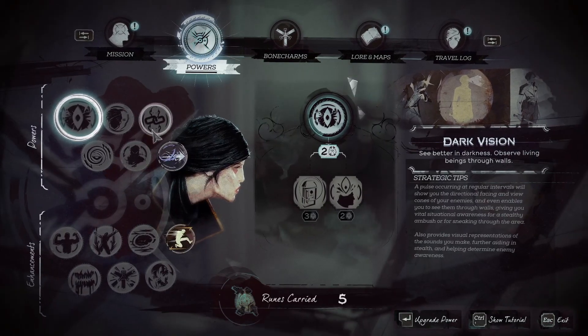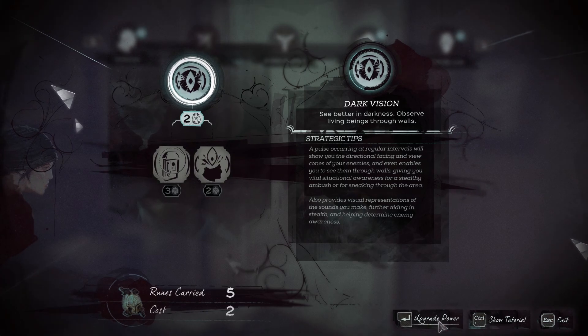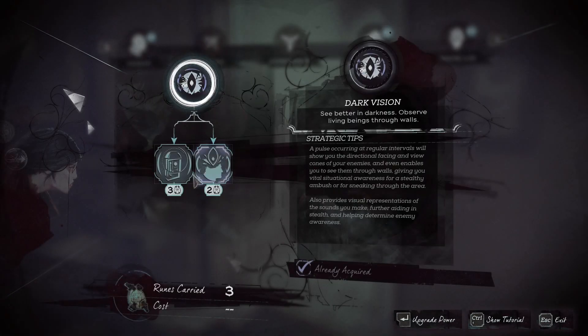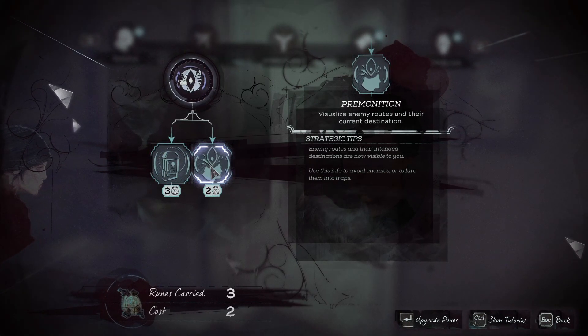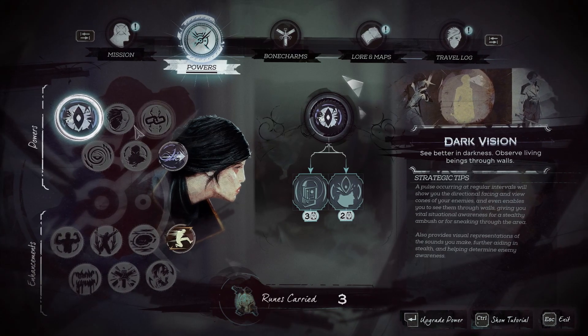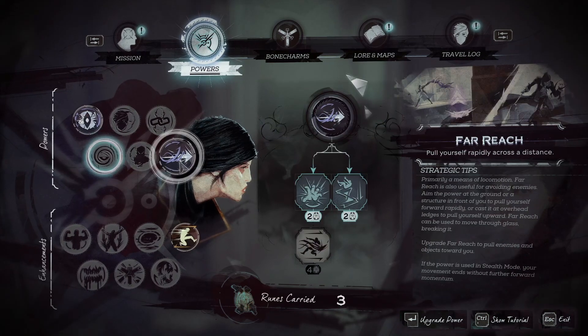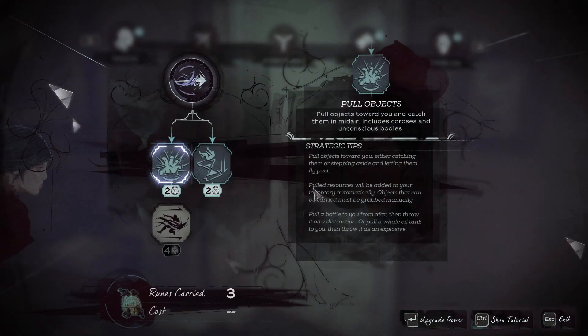I'm going to get some new powers. Dark vision — I'll show off how it looks different. It's still useful though. Greater dark vision, still great. Domino. Mesmerize. Far reach. I would really like to get Far Reach pull objects right off the bat, because it's great. All the other powers are at least four runes. Mesmerize is six — geez. I'll save up for now.